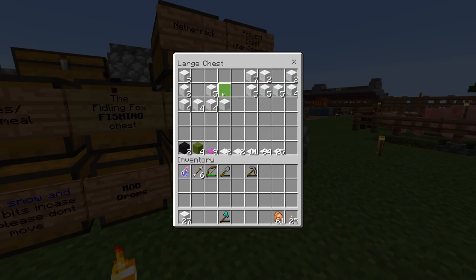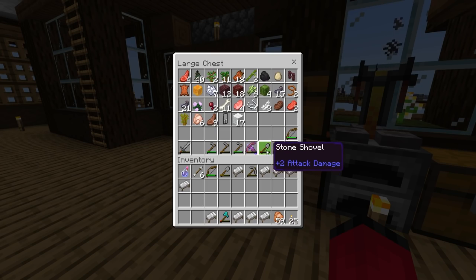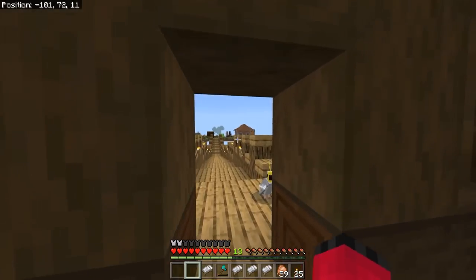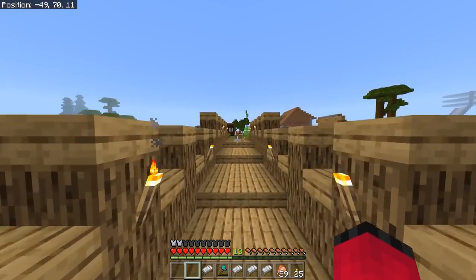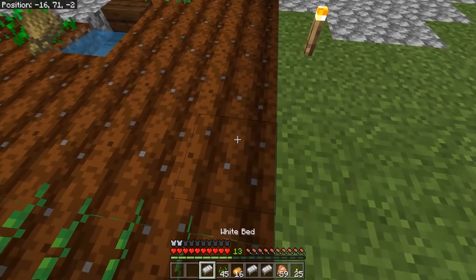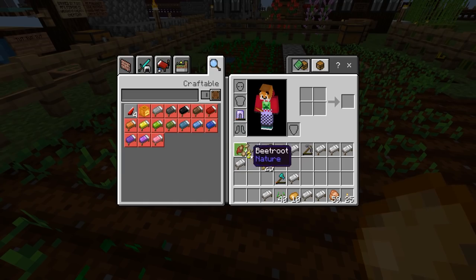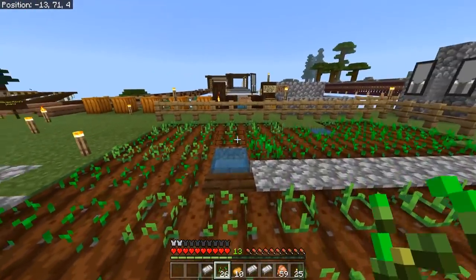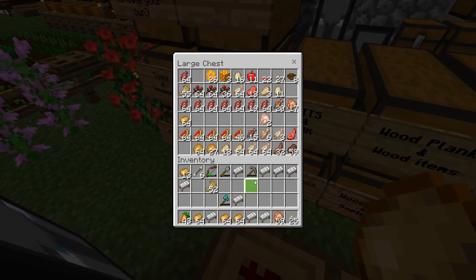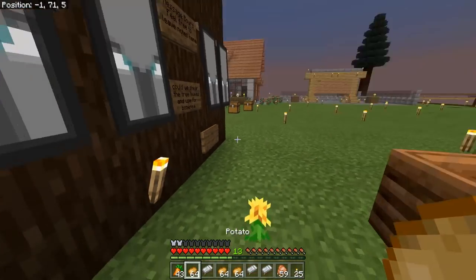That's enough for four beds - we'll take a fair bit of wool, it'll be fine. Just thinking about this - that accidental harvest might actually come in useful because the villagers are going to need food in order to breed. It's all right giving them beds but they're going to need food as well. If you plant crops in lines like this they will grow faster - crops like to be in lines, and if you put them in lines of alternating different types it will actually make them grow a lot faster. There's a lot of potatoes in there, we'll take those. Beetroot - they'll probably eat beetroot. There's not much wheat but I don't think the villagers will eat melon.